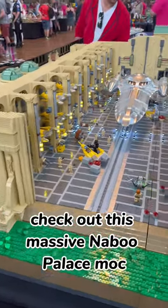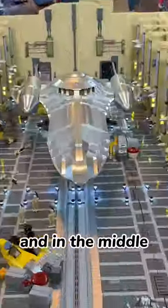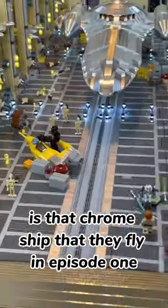Check out this massive Naboo Palace MOC. This is the hangar room that has all the Naboo N1 Starfighters, and in the middle is that chrome ship that they fly in Episode 1.